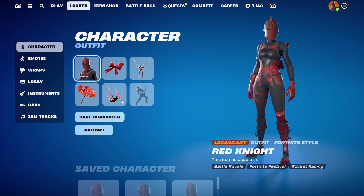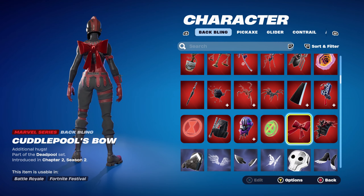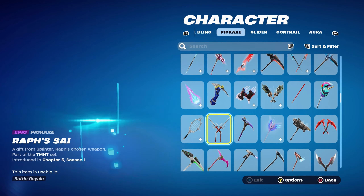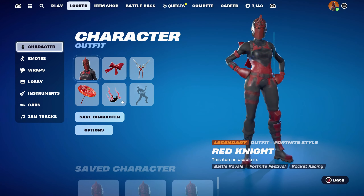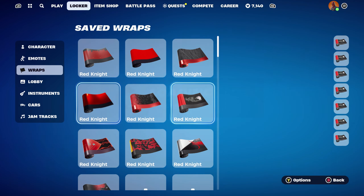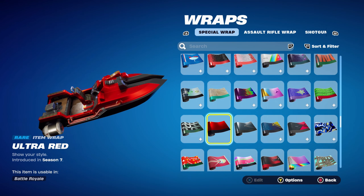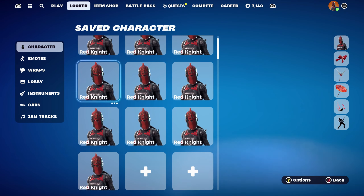For combo number 4, the back bling is a Marvel series back bling — it's Cuddle Pool's Bow, part of the Deadpool set, introduced in Chapter 2 Season 2. As you can see it works very nicely for the red design. The pickaxe is the Wrath's Psy, part of the TMNT set, introduced in Chapter 5 Season 1 — this is Raphael's pickaxe and it just works so cleanly with the skin. The weapon wrap for this combo is Ultra Red, introduced in Chapter 1 Season 7. As you can see it has a nice red and black design with a nice glossy look as well.